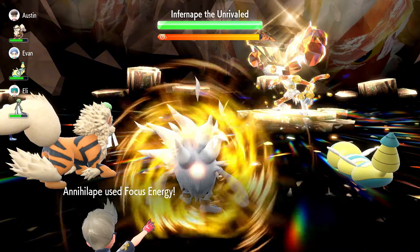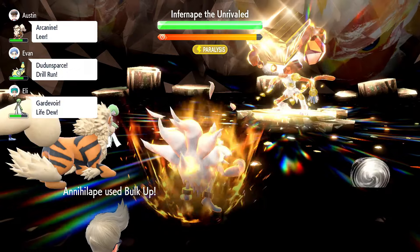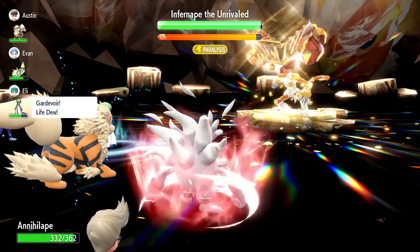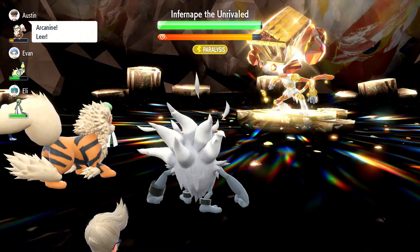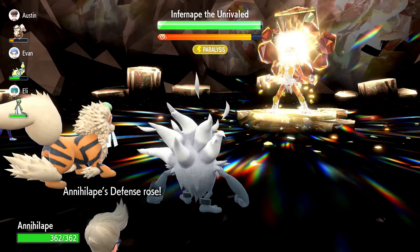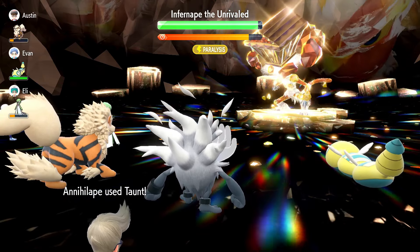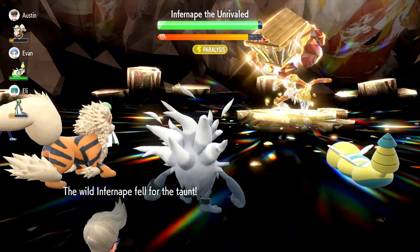Once you're in the raid, turn one use focus energy — this will boost your critical hit ratio. Next use bulk up, which will raise your attack and defense one stage. After this use bulk up again, or use drain punch to get some HP back if needed. It just depends on what situation you're in at the time. For your next turn use taunt. This will again ensure that Infernape does not boost its special attack shortly.